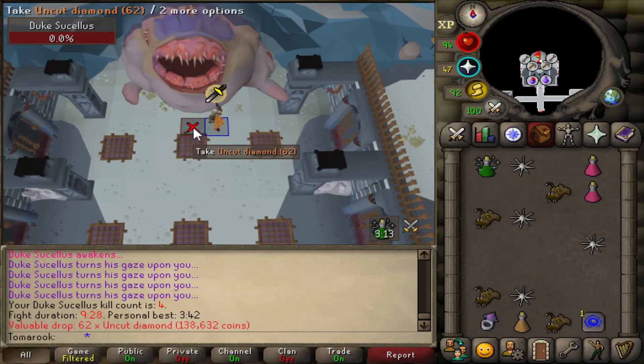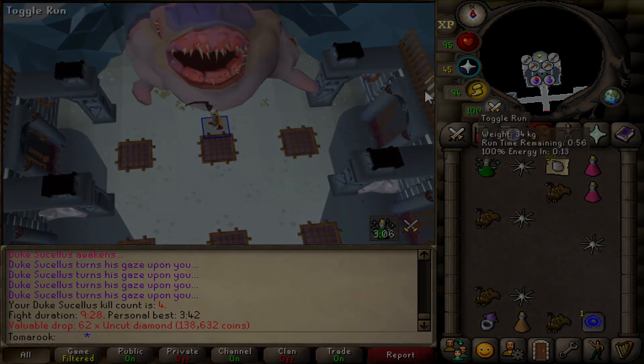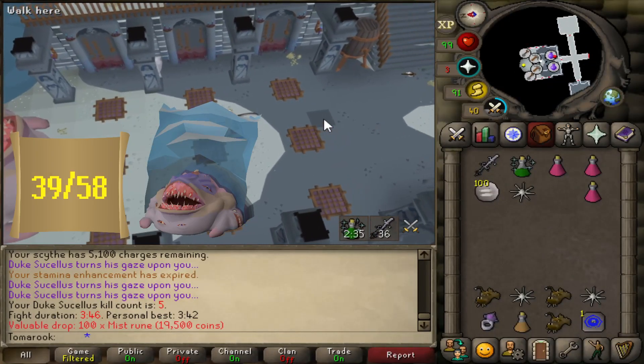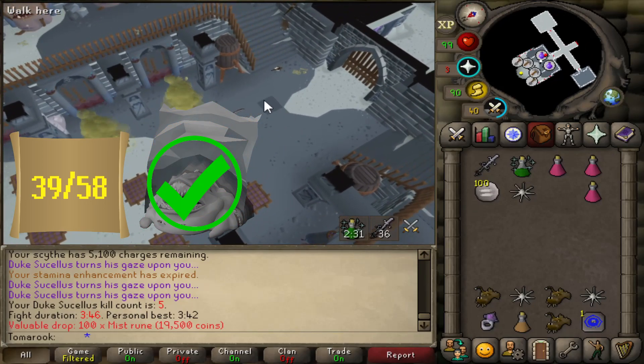And there we are with four kill count on the Duke. My plan is to get 50 kill count on all four new bosses before I decide which one I want to camp. Five Duke Sucellus kill count, and that means we are now on the high scores. That marks 39 out of 58 bosses now on the high scores.